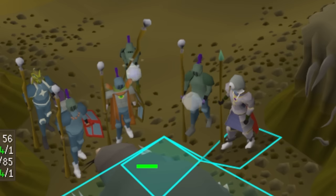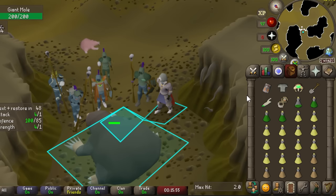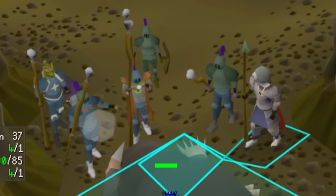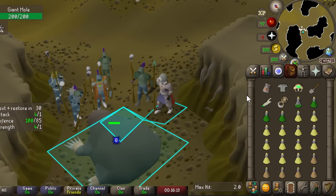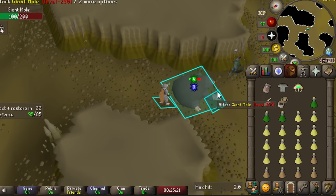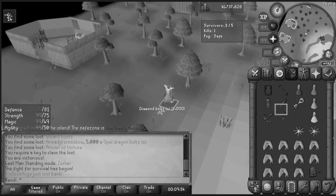I wanted to try some Giant Mole combat achievements, but it's disgustingly hard to kill on this account. It has a normal HP regen rate and you can only poison it — you can't venom the Mole like you can KBD, and you'd have to poison it multiple times with its stacked defense. I tried splashing five alt accounts with airstrike spells every single tick to prevent it from digging, but it still dug on me under half HP. The splash did not override the hit.